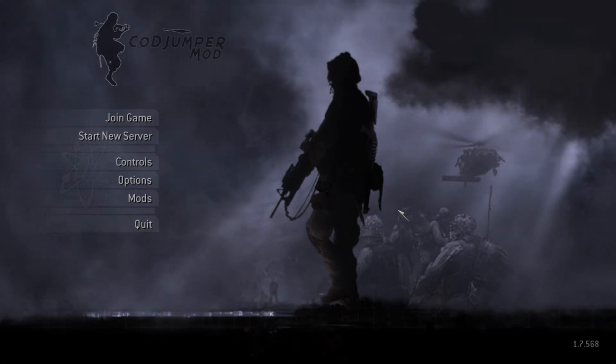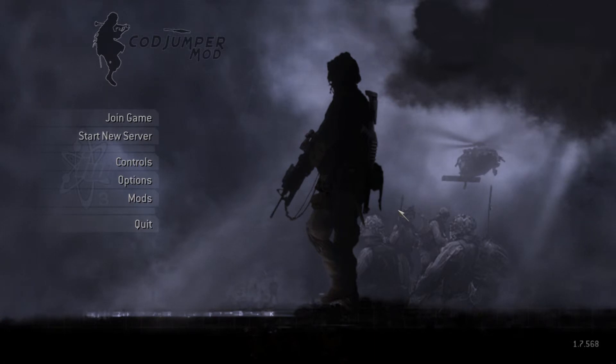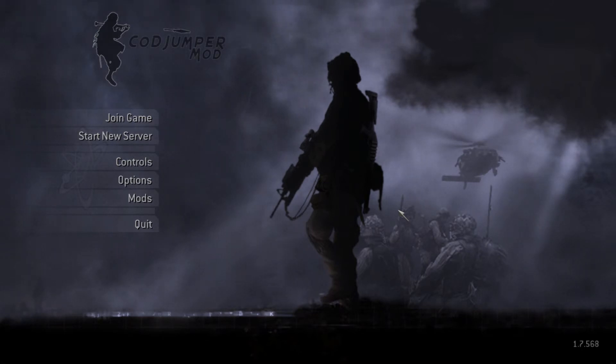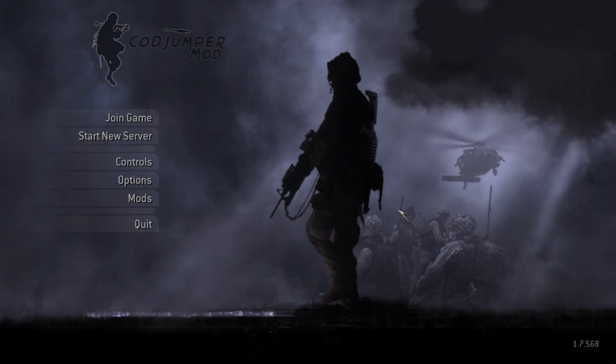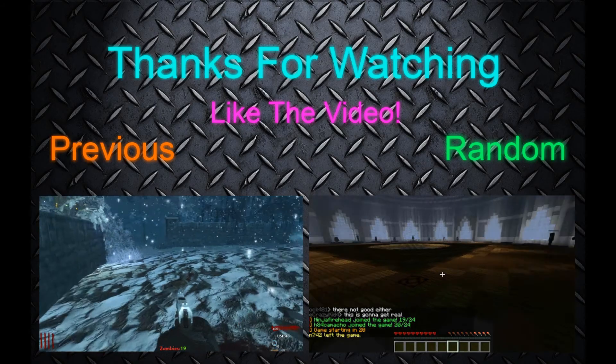From my understanding, if a map just has .ff files, that means it's a basic CoD4 map and you should just be able to load it up. Either that or that map's just broken — I probably wouldn't mess with those. Just find one that has an .iwd file — probably the better option. That's about it for my video, guys. Hope it helped. I'll see you in my next video.